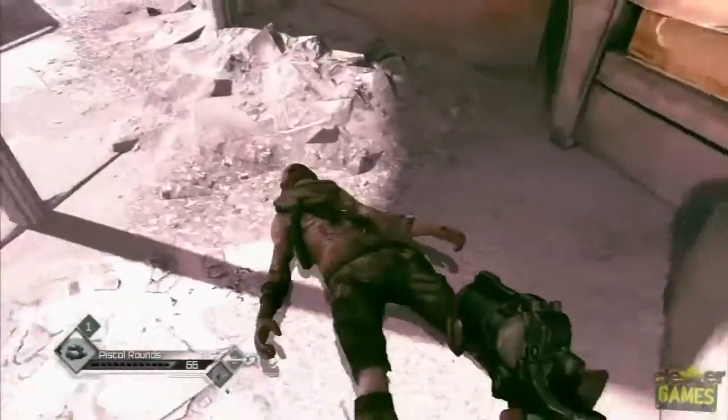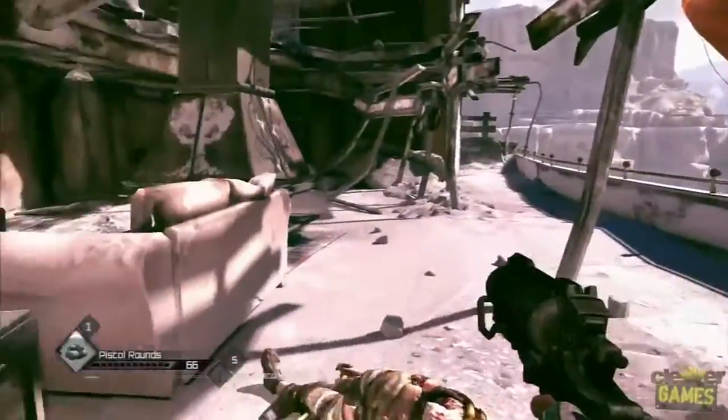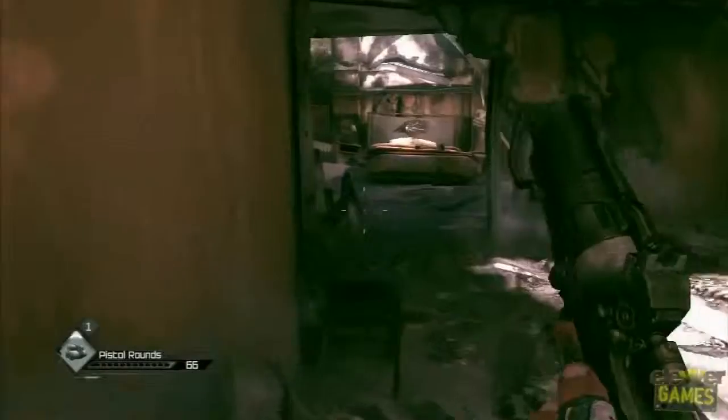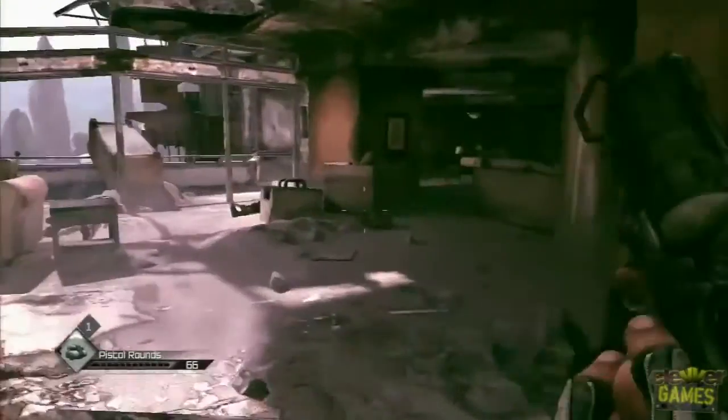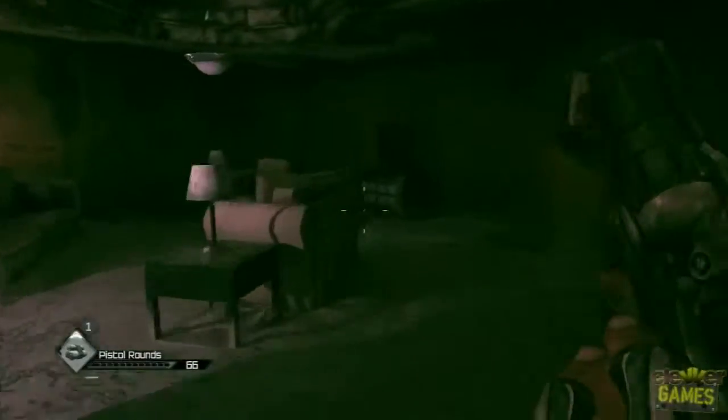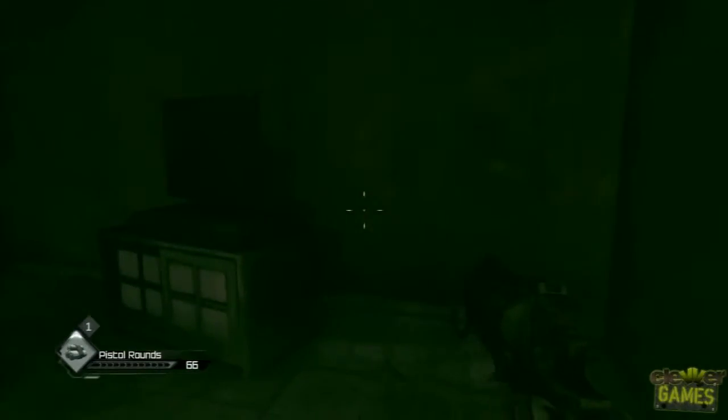We're just eliminating some last Bandits here. This is a little bit after you use your Defibrillator for the first time, after you get stabbed in the kill room. You take out these Bandits and then you'll come across a room like this with a TV in it on that little stand over there.